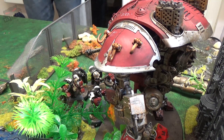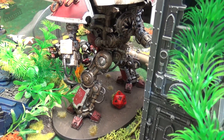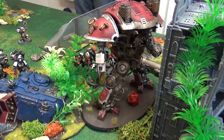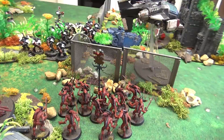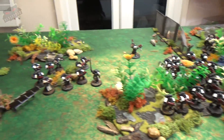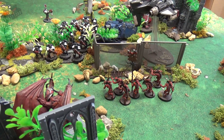In the assault phase, the Terminator squad got in and inflicted heavy damage on the Knight, bringing it to six wounds remaining. This was achieved using a stratagem to let them fight twice, with the Chaplain's re-roll aura being exceptionally helpful in the second round of combat. No other combats took place — the Templars elected not to assault the Bloodletters to preserve overwatch options. The relic still hasn't been found. Before turn three, morale claimed seven more Bloodletters.